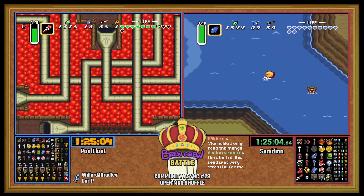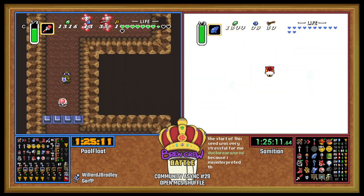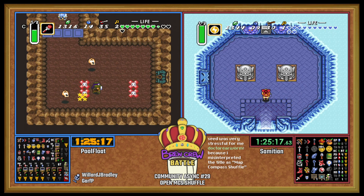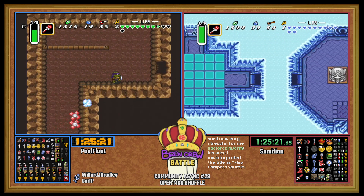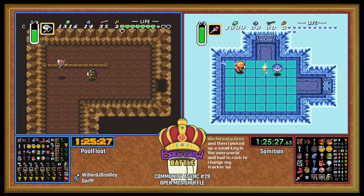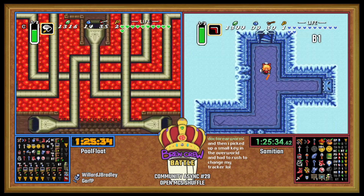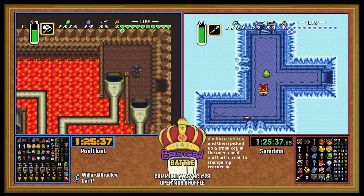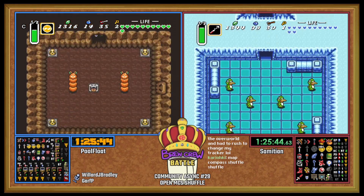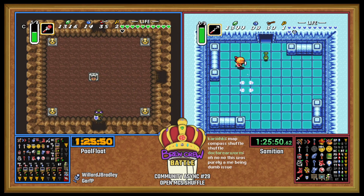The start of the seed was very stressful for me. Why? Because it was pointed at Aga. The seed was silly. You interpret the title as map compass shuffling — honestly that's a pretty easy thing to do. You're like MCS, map compass shuffling, it just makes sense.